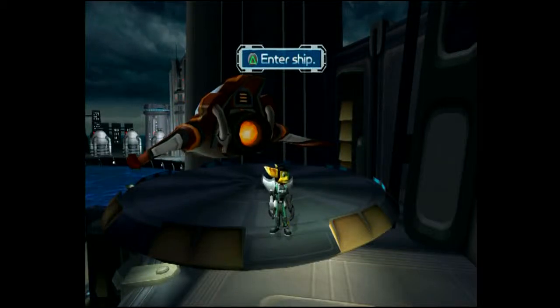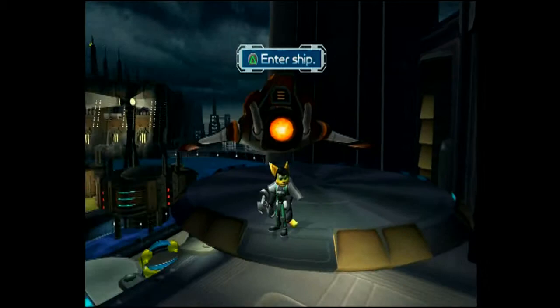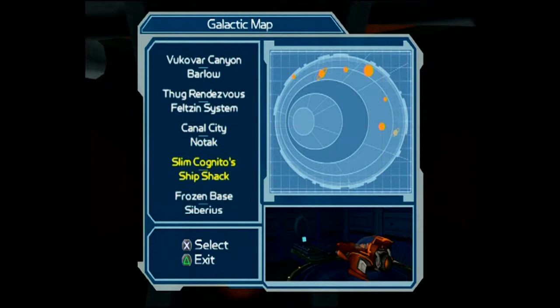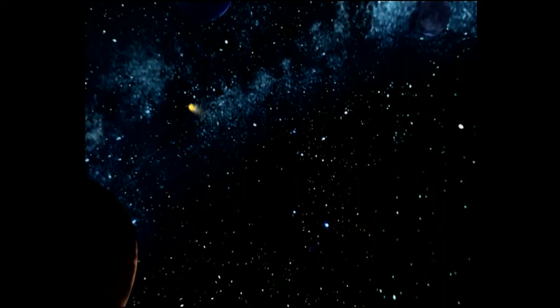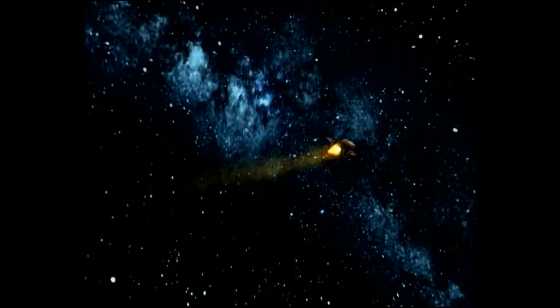Yo, what's up everyone, Imbredar here and welcome back to some Ratchet & Clank 2. We finished the planet, no bag, no tag, and we are going to the frozen base Siberius to find and confront the Thief. There's two platinum bolts and one skill point that I'm gonna show you — it's pretty freaking hilarious.